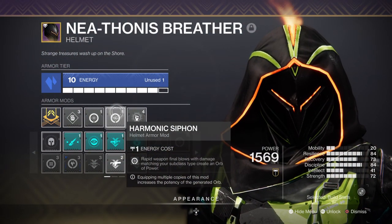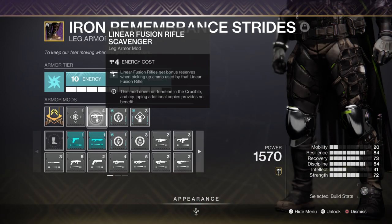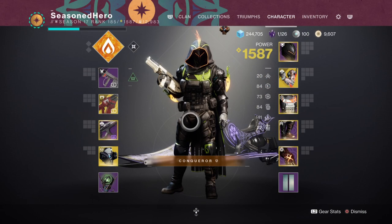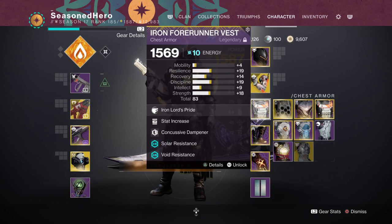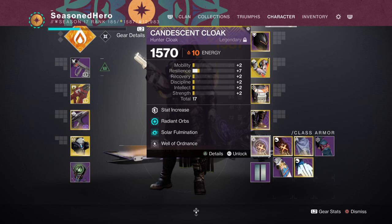For leftovers, we have the Harmonic Siphon mod which allows matching elemental weapons with the subclass to create orbs of power, Linear Fusion Scavenger mod for more reserve ammo, Solar Fulmination for increasing the radius and damage of our ignitions, and Radiant Orb where collecting an orb of power makes you Radiant. For the full armor mod breakdown — Head: Discipline, Harmonic Siphon x2, Melee Well Maker. Arms: Strength, Fastball, Barricade Well mod. Chest: Strength, Concussive Dampener, Charged Up, and Font of Wisdom. Legs: Resilience, Linear Fusion Scavenger, Invigoration, and Radiant Light. Class item: Resilience, Radiant Orb, Solar Fulmination, and Well of Ordnance.